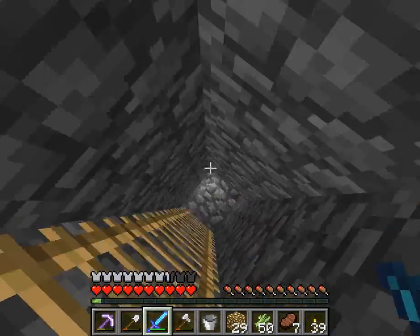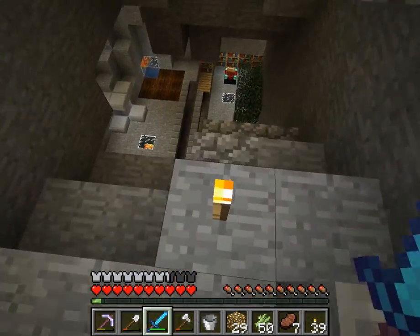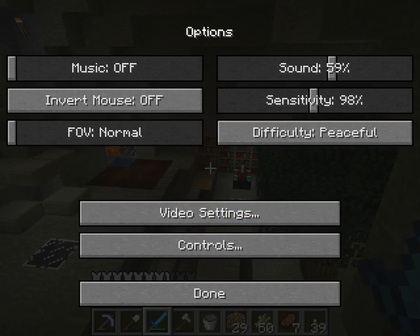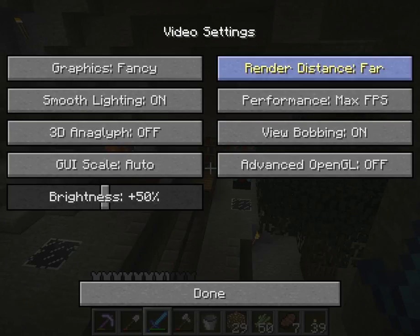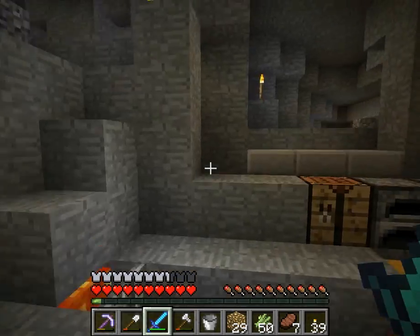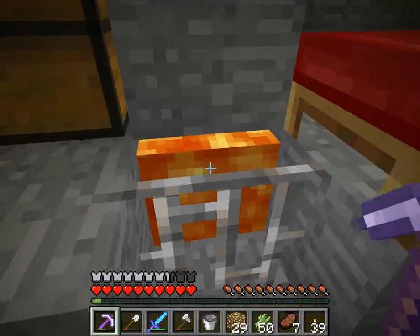This is just a little dinky way of getting down — I'm gonna make a shoot that takes you all the way below. Come to think of it, I'm gonna put it on higher brightness. I know people complain about having high brightness, but I really like it because it helps you play the game. Anyway, basic setup here.